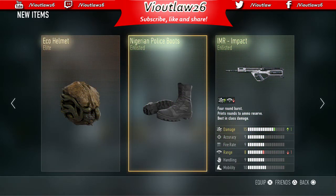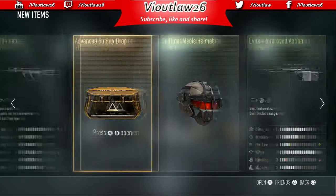Oh there we go! We got the eco helmet — that is an exclusive piece of gear that you can only get through advanced supply drops. There's a lot more you can get: the eco, the white out, the believer, the psychedelic bio — all kinds of elite outfits only available through advanced supply drops. We also got the Nigerian police boots and the IMR impact. Let's keep this thing going!